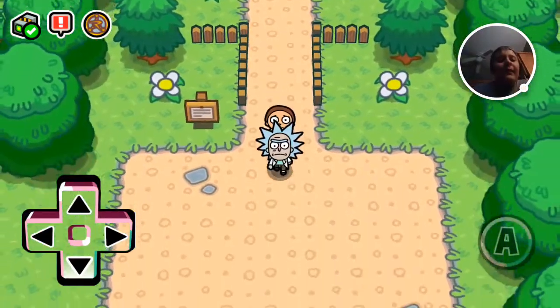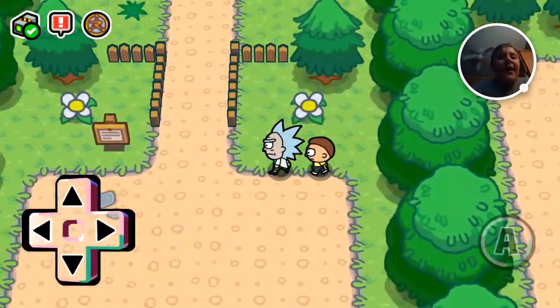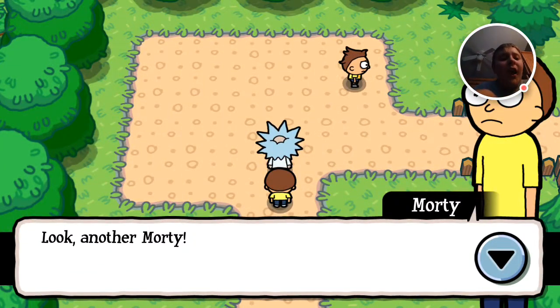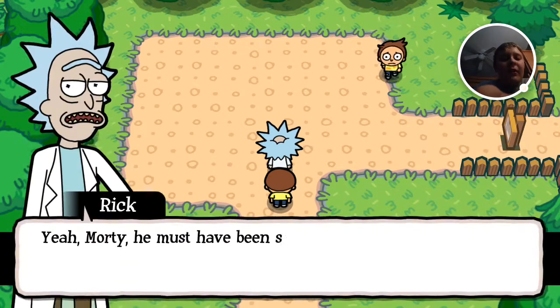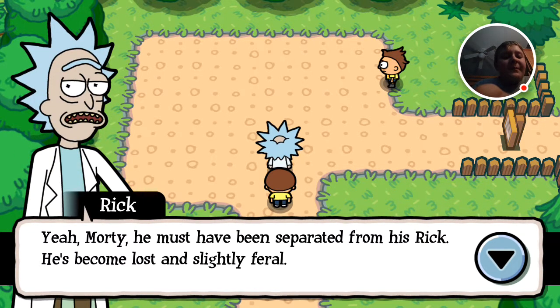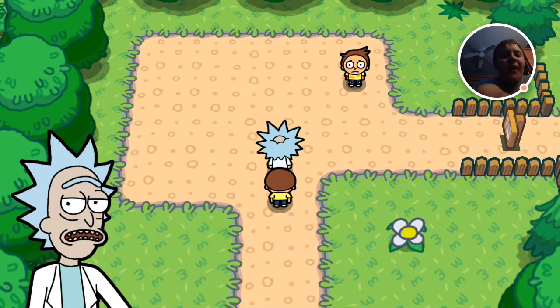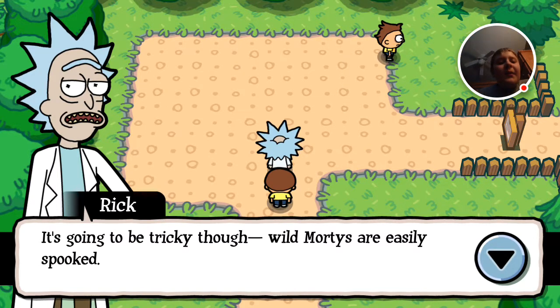Oh damn, we got some real Morty stuff happening. You do have some Morty, you got one right there. Look, another Morty. He looks like a scruffier version of me, Rick. He must have been separated from his Rick — he's become lost and slightly feral. Oh Rick, that's horrible, we have to help him. If I can hack that chip we found and attach it to him, he'll think he belongs to us.